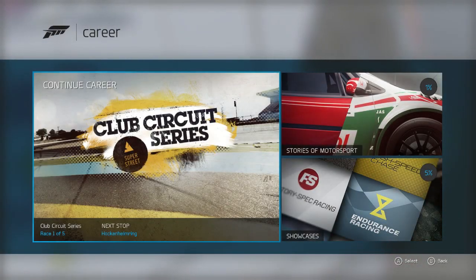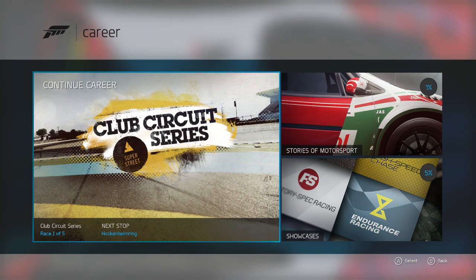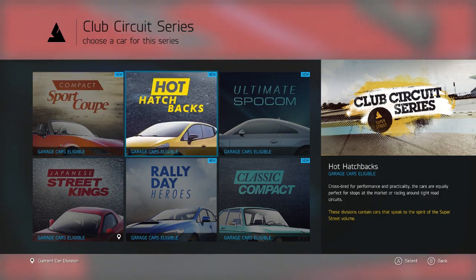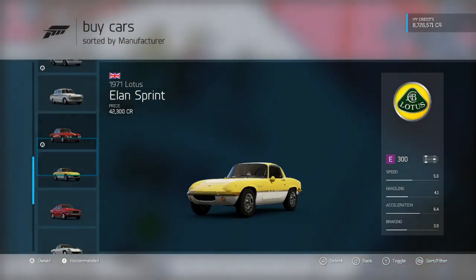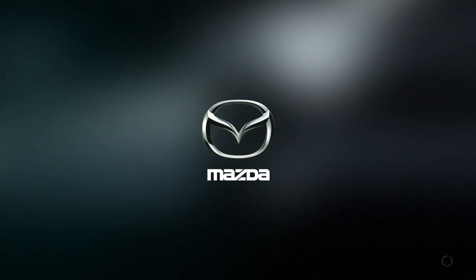Hello guys, it's Super GT here, welcome to career mode part three of Forza 6. We're going to get straight into it and continue the career with the club circuit series. I asked you for car suggestions — I've read through them but unfortunately I can't buy those cars just yet. So I'm going to go for the classic compacts, and one car that's caught my attention is the Mazda Cosmo — when tuned up this car is an absolute monster.